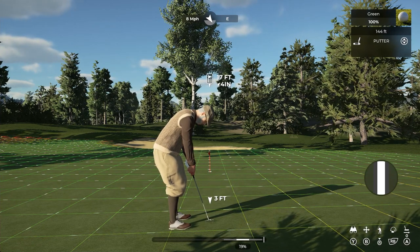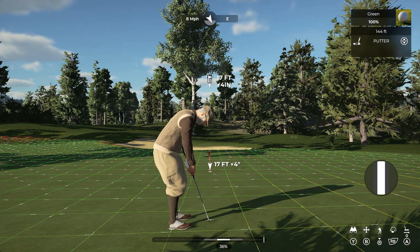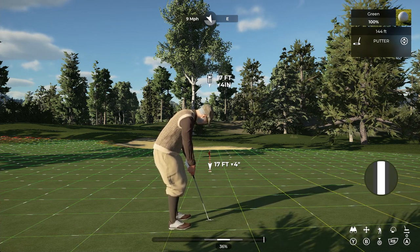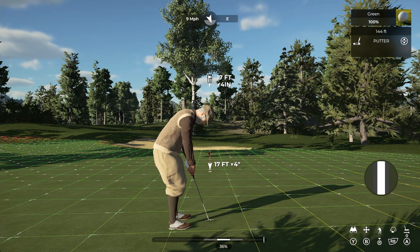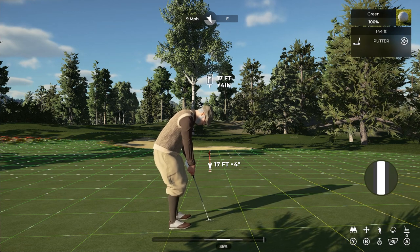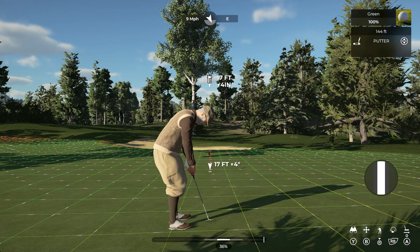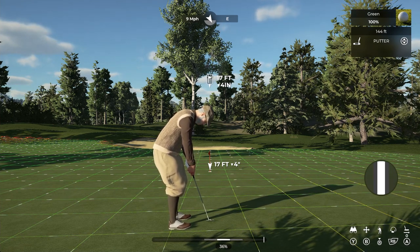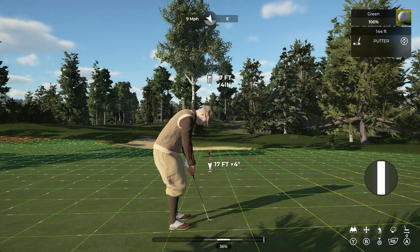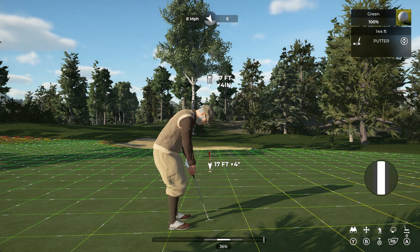For downhill putts, you count the same as before but add extra clicks — one click per every two inches downhill — because you're not hitting it as firm, which means the break at the beginning is going to be steeper than if it were an uphill putt. For flat putts, I actually treat them as if they're uphill — I always hit a little bit harder on flat putts to beat through the break. So if a putt is completely flat at 17 feet, I'd aim as if it's 20 feet. For flat and uphill putts, the counting method is the same; only downhill gets the extra clicks.